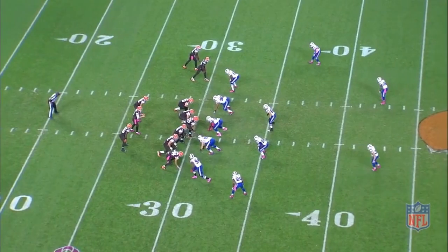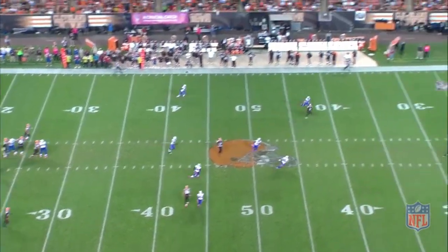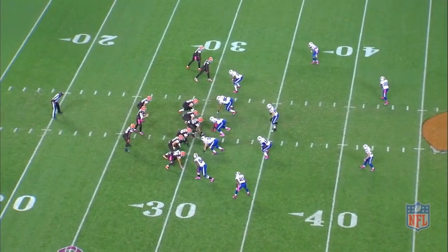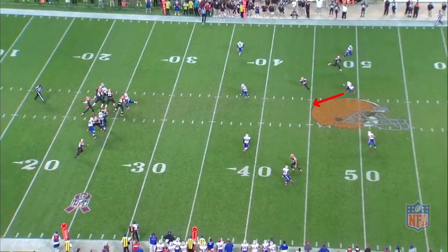It's rare, but when the safety or deep defender doesn't carry the vertical route, there's an opportunity for a big play there. When you hit the dig enough, safeties may come down on it — that creates your opportunity to hit them over the top. That's why as a quarterback, you always need to confirm that the deep safety has been occupied by the vertical before throwing.